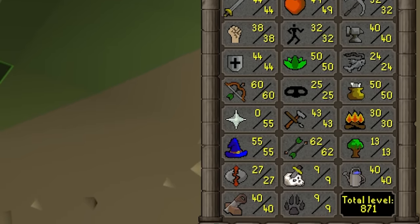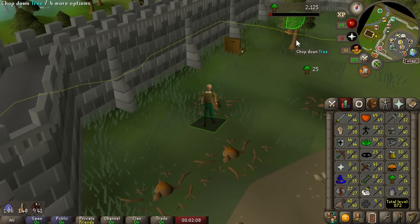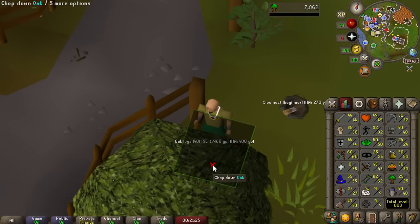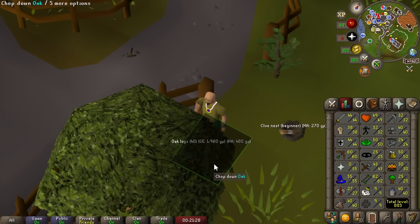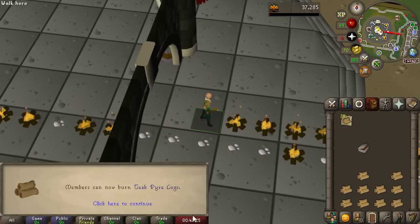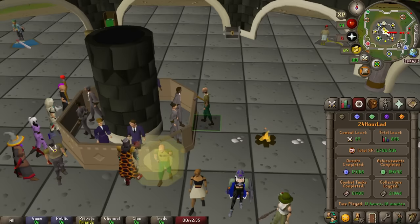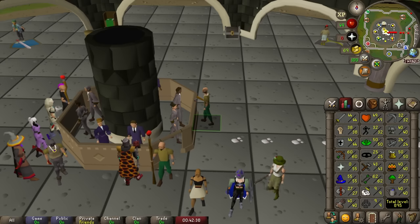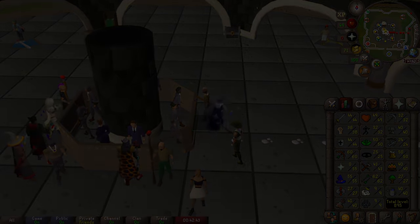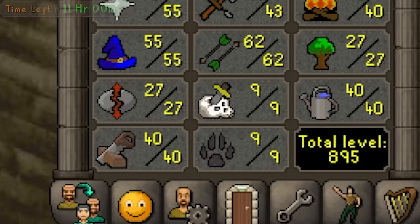Smithing is another skill we haven't leveled much. Anvil smithing is actually reasonably quick and we went all the way to 40 smithing just by crafting iron platebodies — just another 10 total levels. Looking at skills still at low level, woodcutting is only level 13 and forestry has just come out, which is a really quick way to level the skill in early levels. There's 25 woodcutting just from chopping oak trees — we want to move to willows as soon as possible to fully take advantage of forestry.